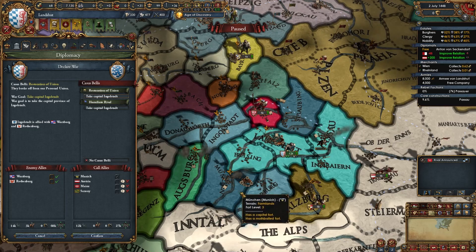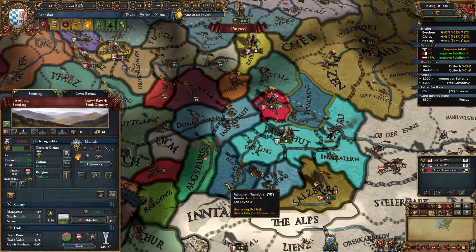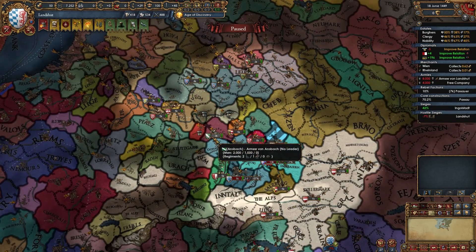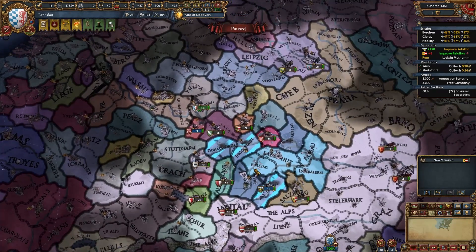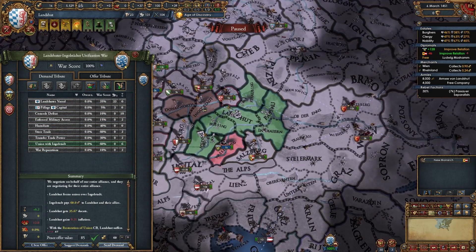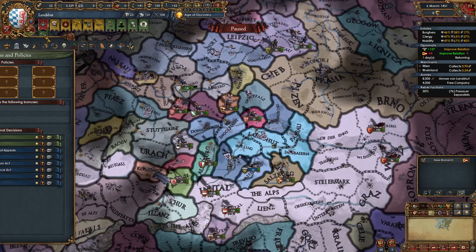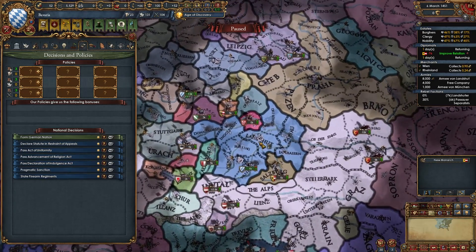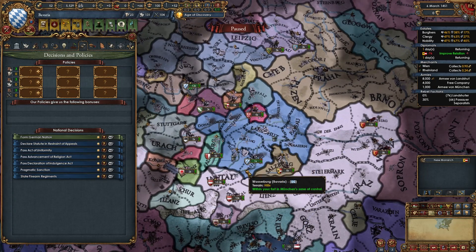Now a month has passed, so I'll be declaring my next war — versus Ingolstadt, once again restoration of Union. They shouldn't have any strong allies, and if you get Munich loyal they'll help you too. You can get Munich loyal by improving relations or quickly by developing one of their provinces. During your second war you may have enough favors to call in one of your elector allies. My second war is done — Union with Ingolstadt, take all their money. Now we own all the provinces we need to form Bavaria. Simply go into decisions and form Bavaria — we automatically inherit the two junior partners, all their lands and armies.